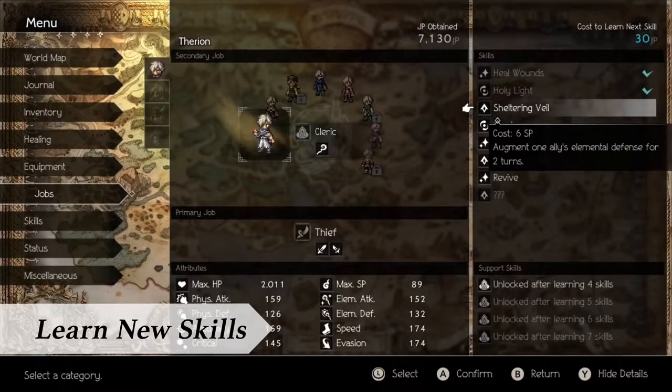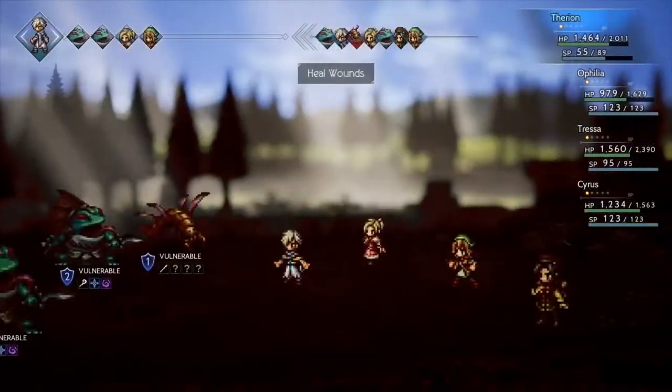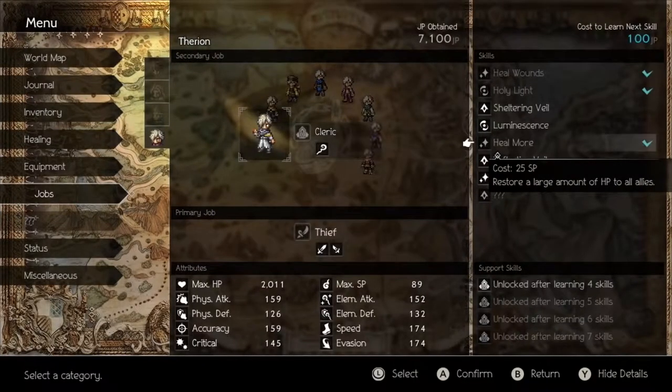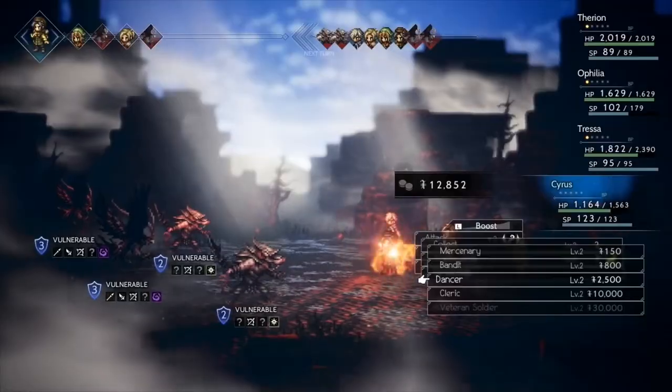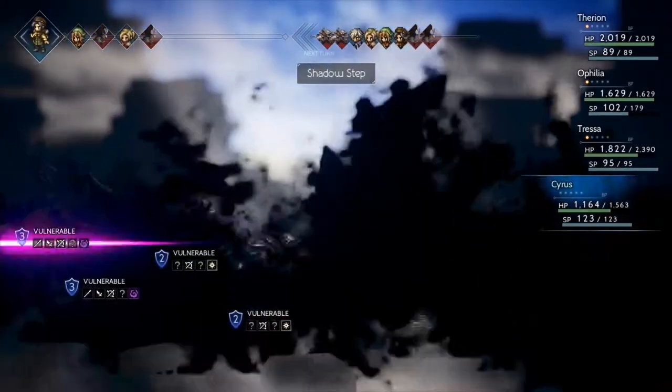Furthermore, abilities can be learned in the order of your preference. Do you want to start from basic, low-cost abilities that you can use often, or would you prefer to take a chance with high-cost abilities that pack a punch? From jobs to abilities, you can build a party to match your preferred style.